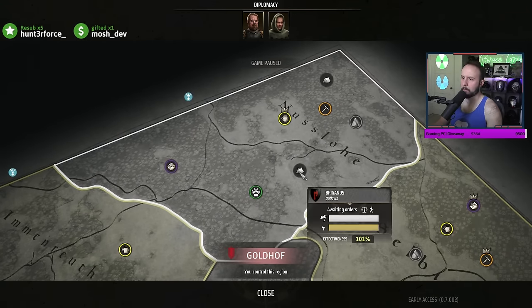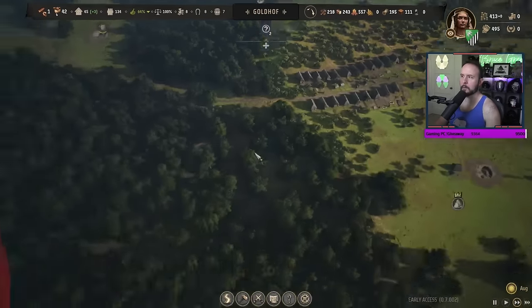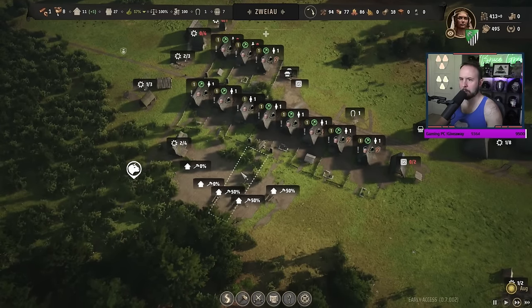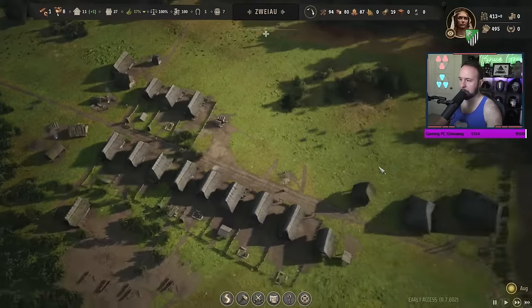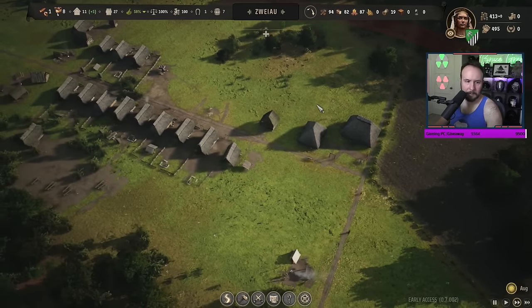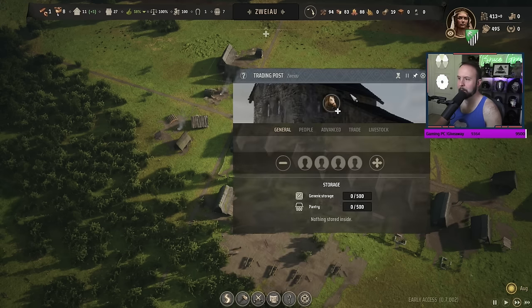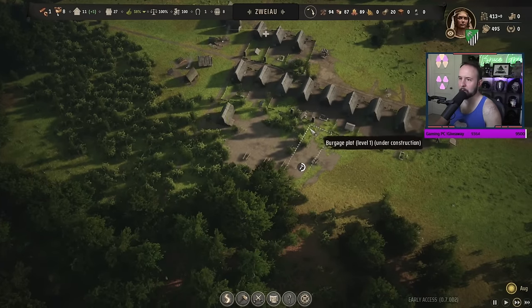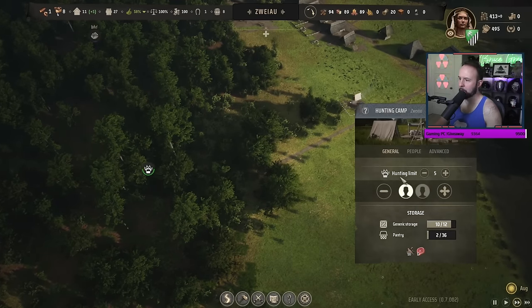They're heading out to those bandit camps. How many more do I need to get? How's our food? Seven months of fuel, twelve months of food - fantastic. How's our flax doing? Very very slowly. They need a church over here too - these whiners! We're almost out of berries. Hopefully these guys are hunting like crazy - we only have two meat.